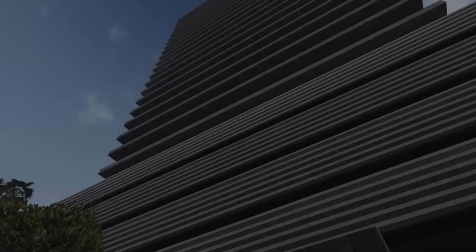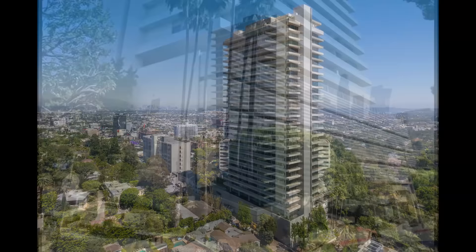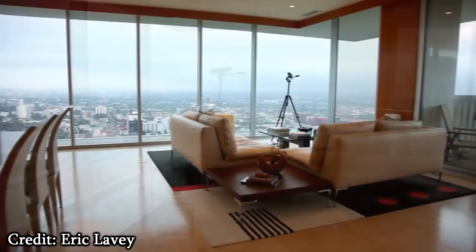Next up we have the Eclipse Towers, which houses the most expensive apartments and penthouses in the game. This building is based off of the Sierra Towers in West Hollywood. It's a 31-storey residential skyscraper with stunning views of Los Angeles, developed for $12 million and standing at 395 feet tall, making it the tallest building in West Hollywood. Due to its location and luxurious interior, many famous celebrities own apartments in this building, like Emma Watson, Kelly Osbourne, and Elton John to name a few.